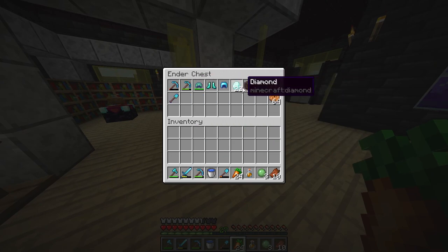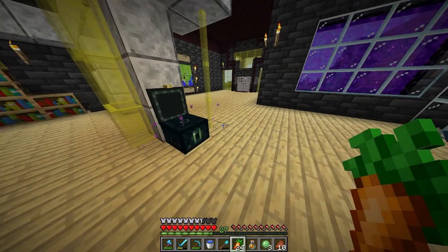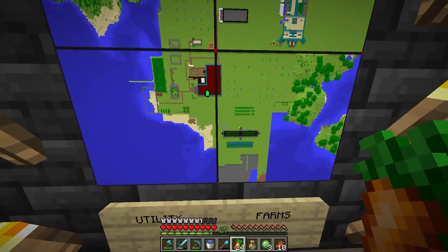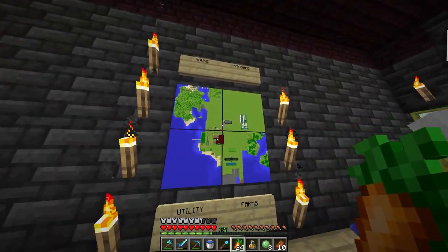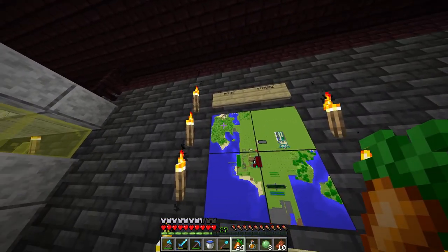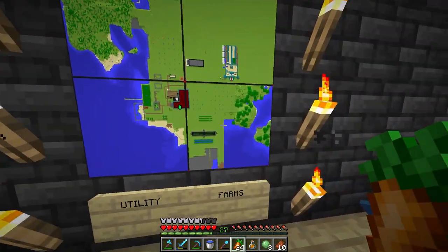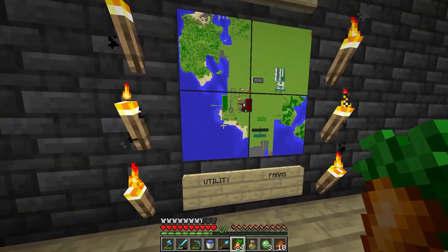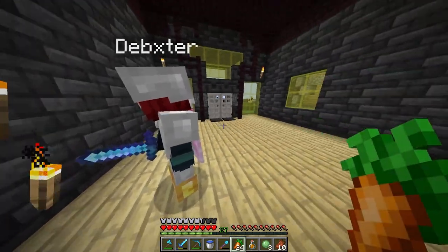There's 22 diamonds in the chest. This is the map that shows the state of the world. What we're trying to do is cover far areas — the main house covering the whole block there, then automated storage is going to go there, and the farms are going to go here. This is going to be a general utility area, and it's looking pretty good.